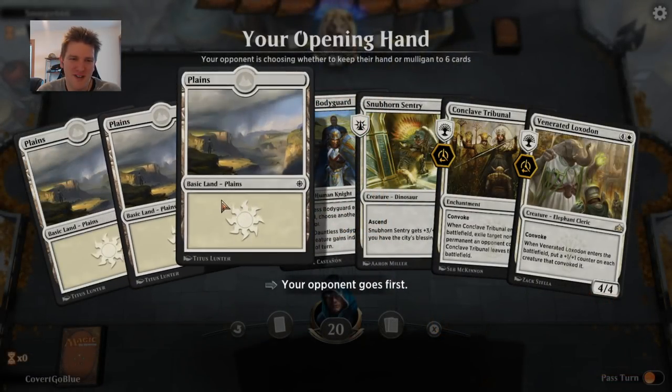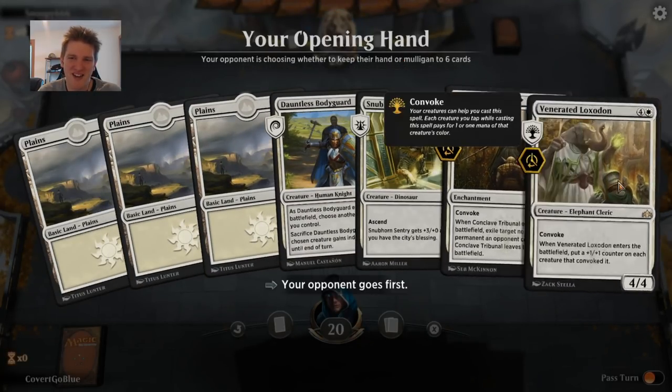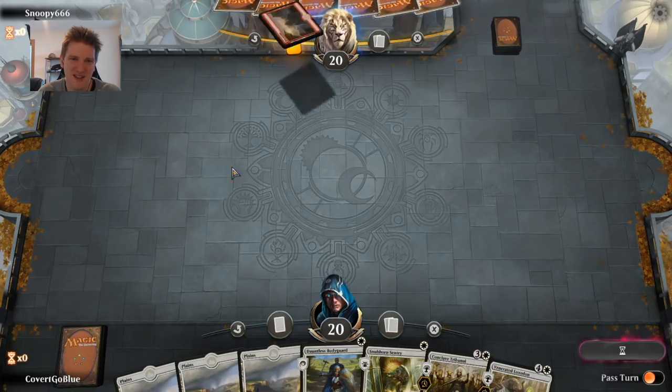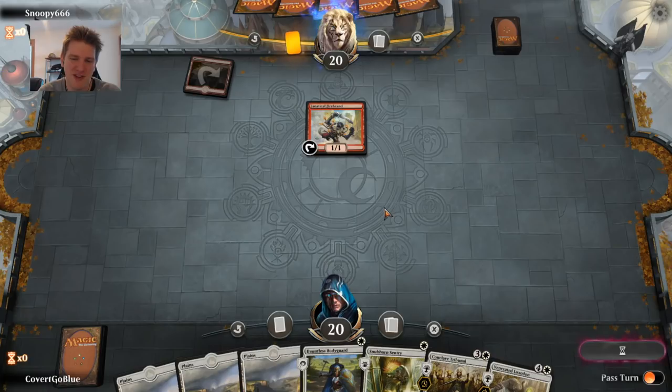Another opener — another trifecta of Plains, some cheap creatures, and a Venerated Loxodon, this time going with a Conclave Tribunal. It's not the greatest hand — we don't have any of our powerful three-drops like Benalish Marshal, History of Benalia, or Ajani — but I'll give it a try. Those cards are in the deck, hopefully they'll roll off the top. Oh boy — evil Snoopy avatar over here.